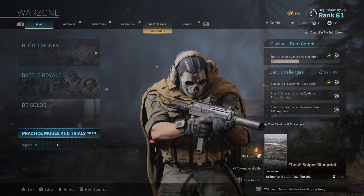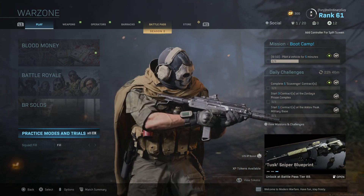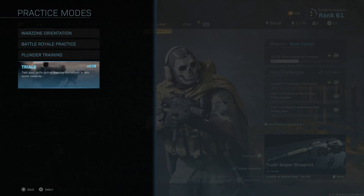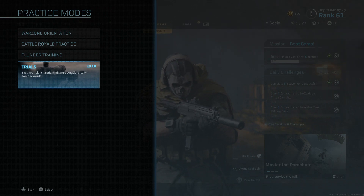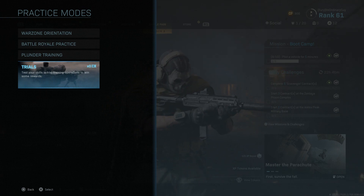So what you do — on the first page, it's been updated recently and it says Practice Mode and Trials. So you click into that and you'll see down at the bottom here Trials, and you'll also see in the top right hand corner of this little image that I have 0, or times 0, which means I have 0 tokens.